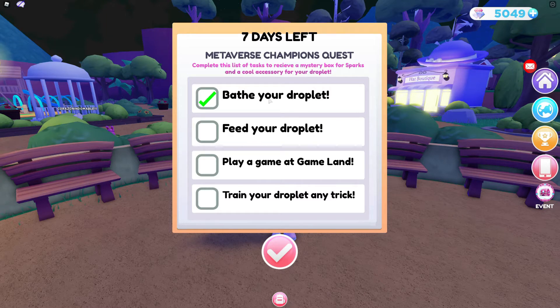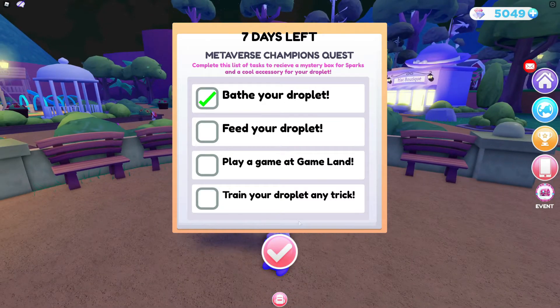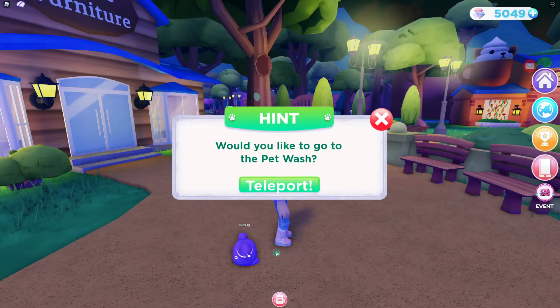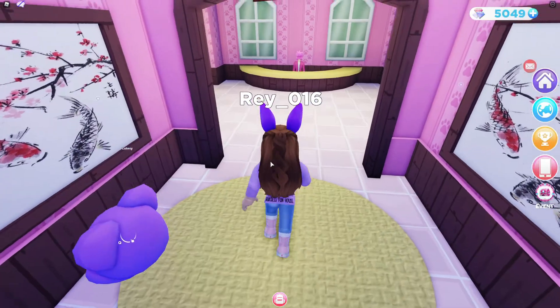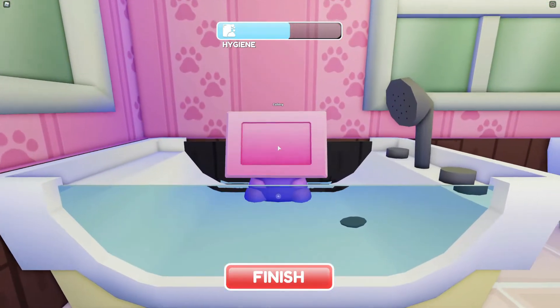It says bathe your droplet, feed your droplet, play a game at Game Land, train your droplet any trick. I apparently have already bathed my droplet. I just did that recently before this quest event started, so maybe that's what counted. But let's show you how to do that. First off, you need to bathe your droplet. When you click on your droplet, it gives you an option — you click bathe and then you can actually teleport to go do that. You don't have to really run around everywhere; it will take you to where you need to go. So we're going to run in here and give our cute little droplet a bath.